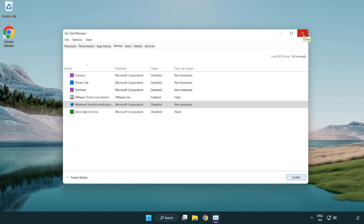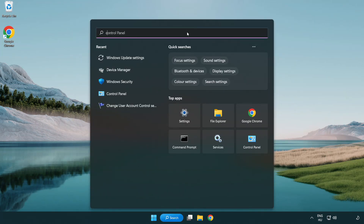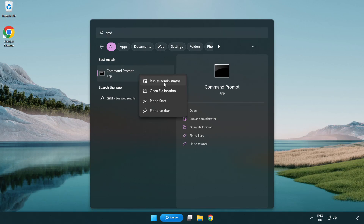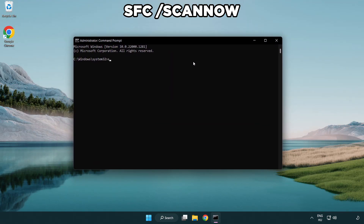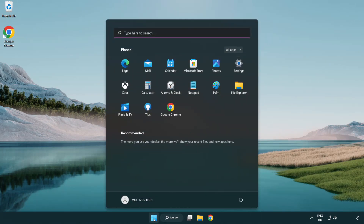Disable any unused applications. Close the window. Click the search bar and type CMD. Right-click Command Prompt and click Run as Administrator. Type SFC /scannow and wait. After it completes, close the window.